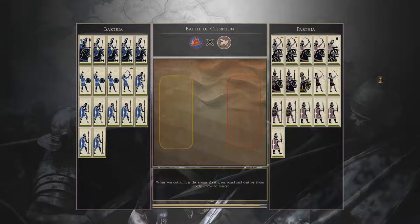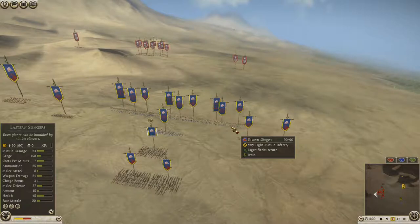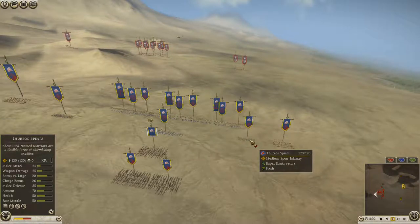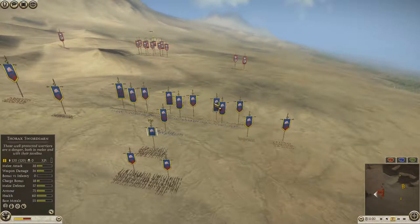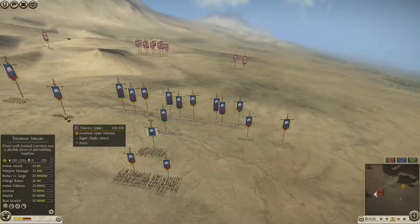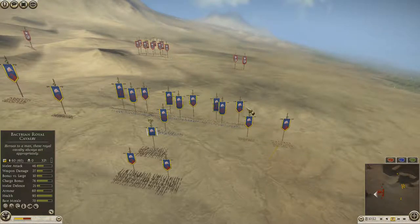I picked Bactria and I went with kind of a less standard army for them. I went with three Eastern Slingers, one Elite Persian Archer. I have five 30-0 Spears mixed in with three Thorax Swordsmen. Two of the 30-0 Spears are on the side because I knew they were going to try to come in with their horses.